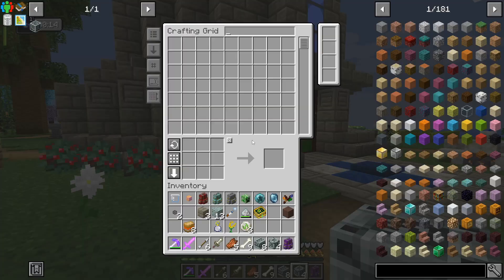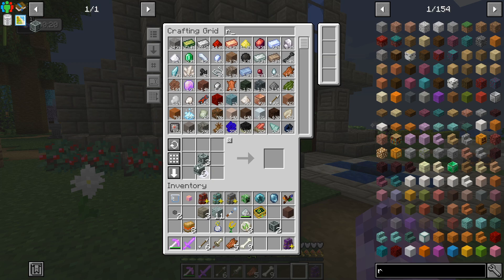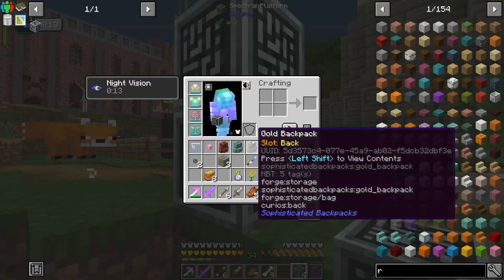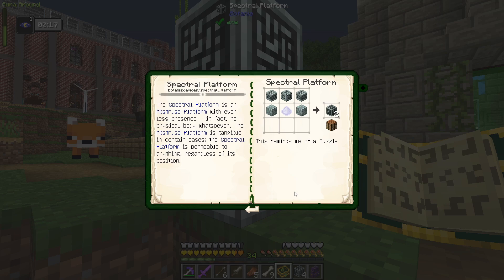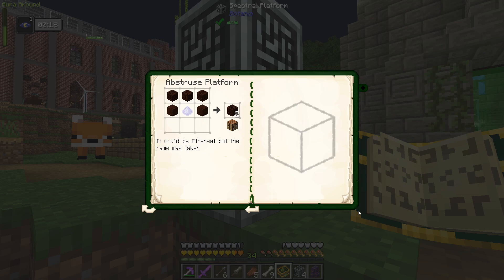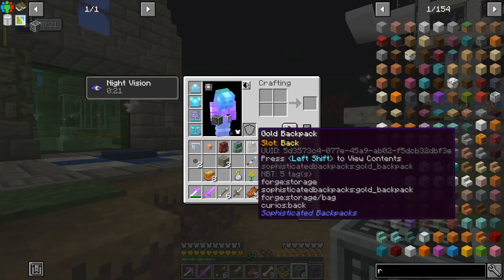That gets us these spectral platforms. I can't remember what they're used for. Why didn't that craft what I wanted — oh, it goes like that, there we go. These are not real — they might stop mobs or something. Reading the tooltip: 'the spectral platform was permeable to anything regardless of its position.' So this is about building stuff off the side? I'm not sure what the point is.